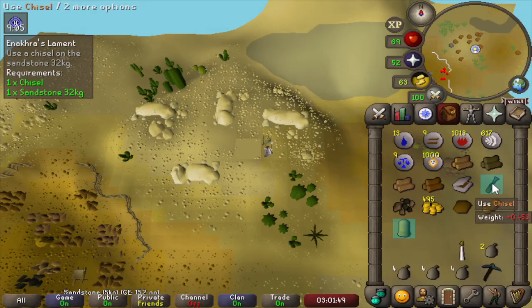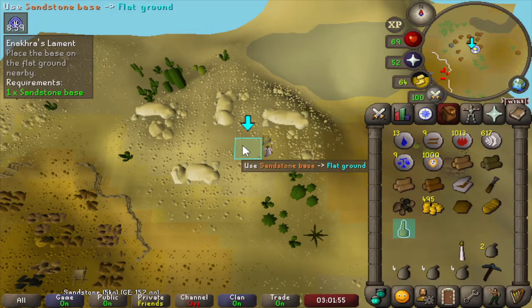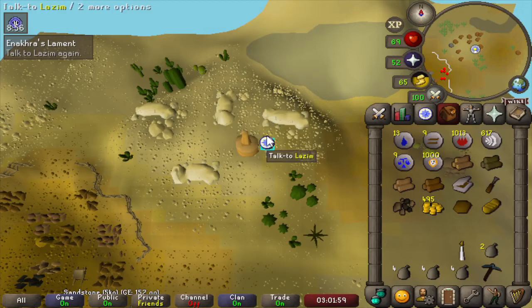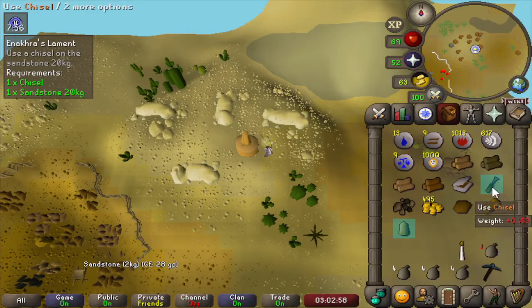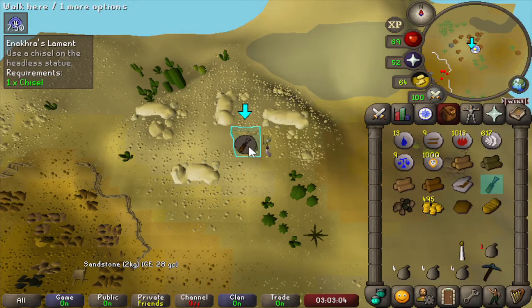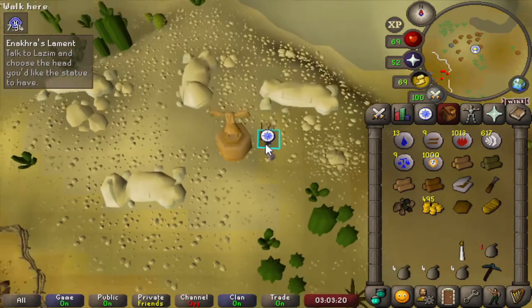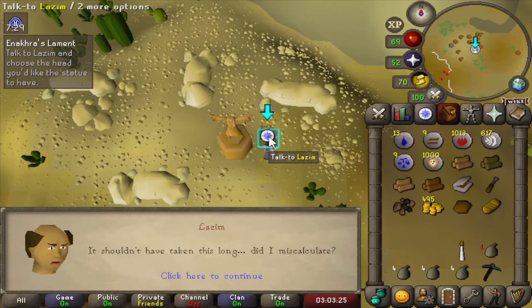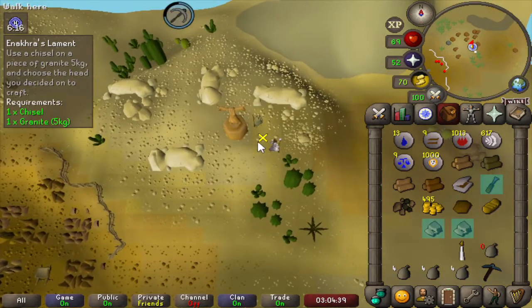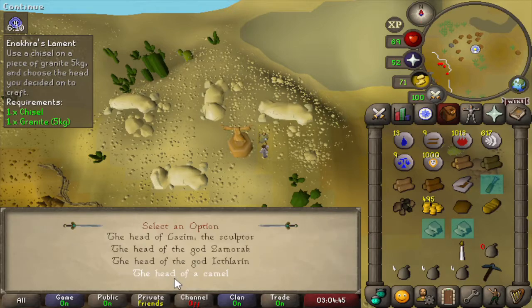Time to make the statue. First it's the base — let's place it. Now to complete the body, let's add that to the statue. Now the body has some arms. Cutting it into a nice shape, and now for a head — let's chisel the granite we just mined for a head. Let's use the head of a camel.